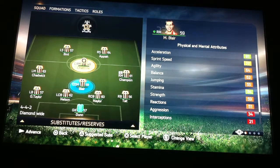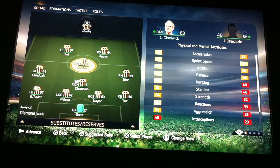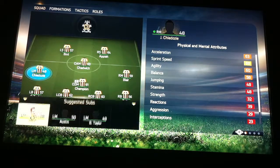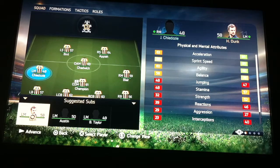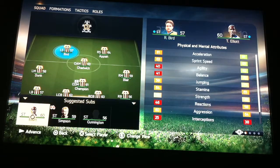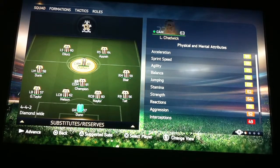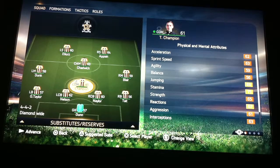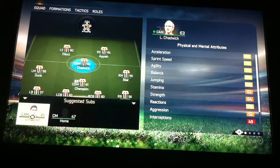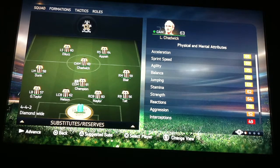We have a central defensive midfielder and a right midfielder here. Matty Blair, put him there. Then we have Dunk, who is the left midfielder and the striker. Elliot and the pyre — Jesus, look at his pace. We have Chadwick and Champion, Chadwick being the best player. And then we have the bench.